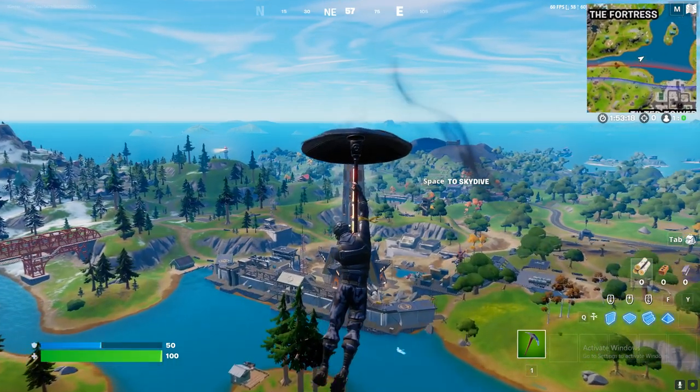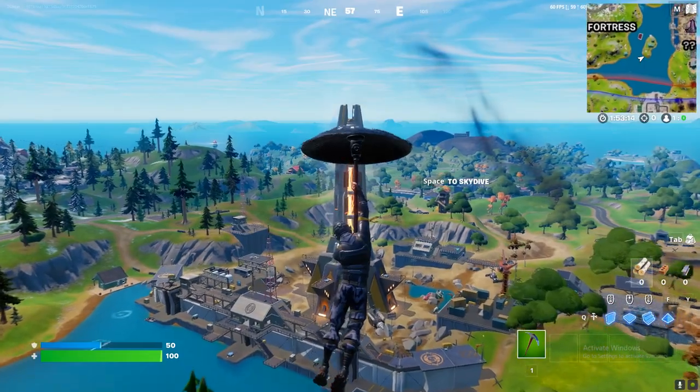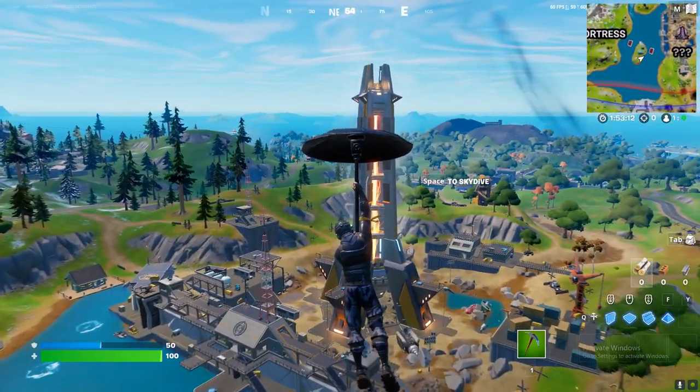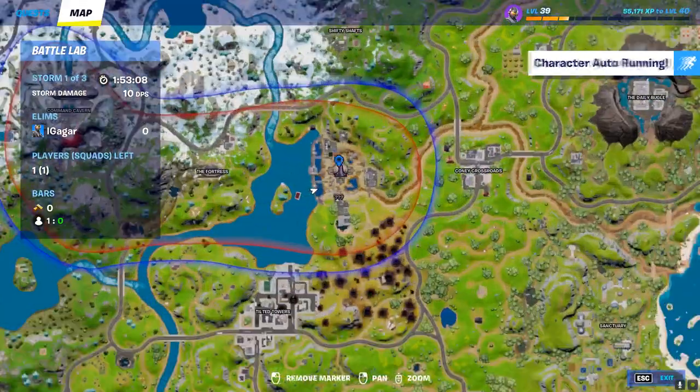What's up guys, it's IG. In this video I'm gonna show you how to do the challenge. The challenge is you need to fly into the collider's energy field, then land over here.